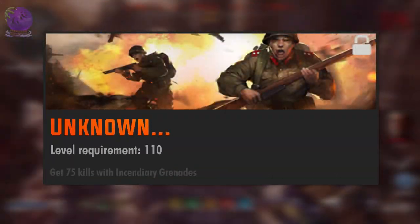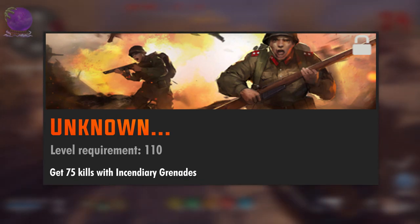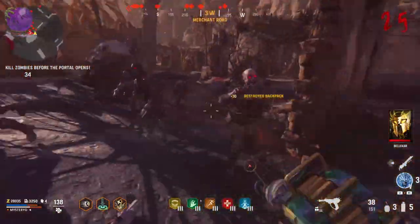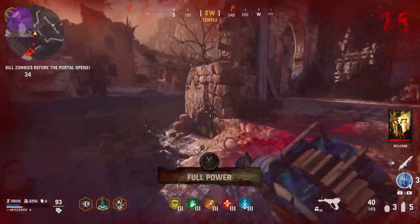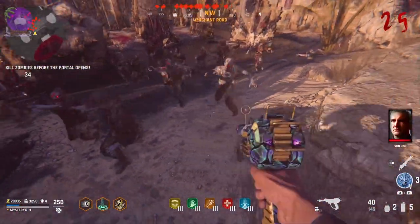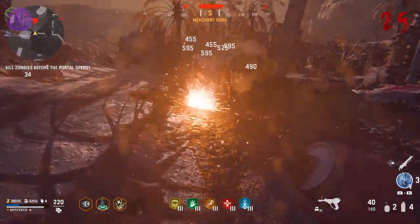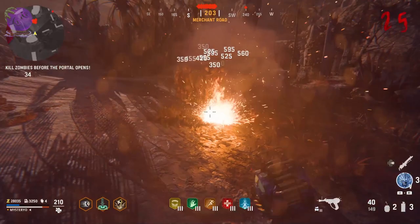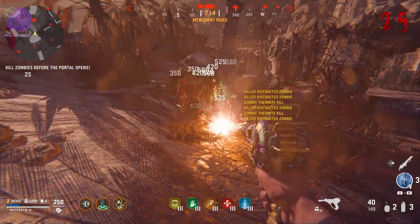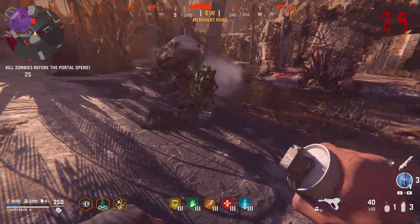The level 110 challenge name is currently unknown but you have to get 75 kills with incendiary grenades. This challenge cannot currently be completed because the incendiary grenades are not in zombies yet. However when they fix it I am going to update my pinned comment. Here is the strategy for later use: get some decoys alongside incendiary grenades. Mother load and scraper covenants can also help a lot. Throw a decoy and then the incendiary into the middle of a horde. Do this inside the void objective or when you exfil.